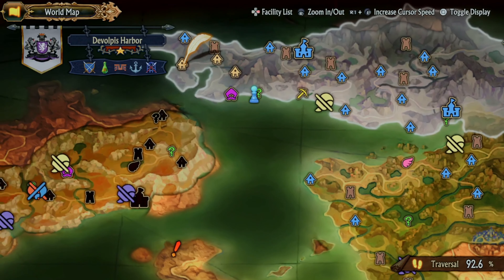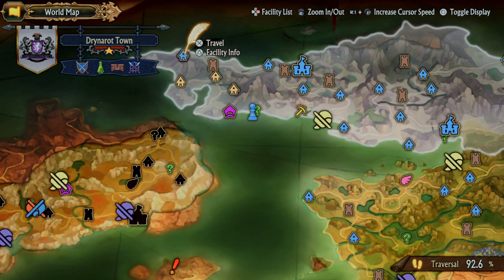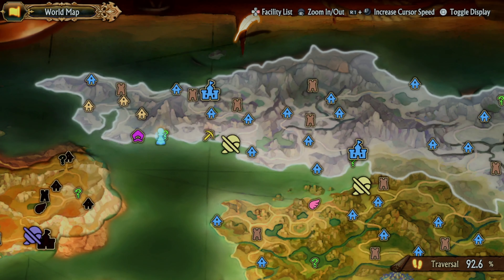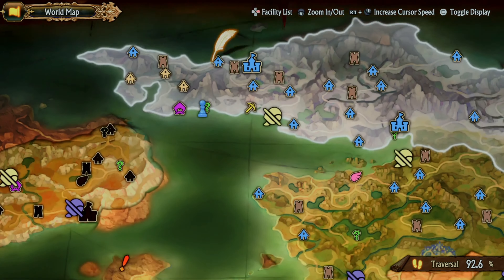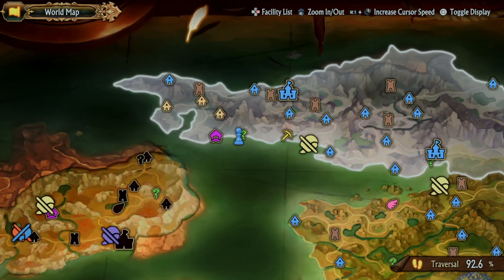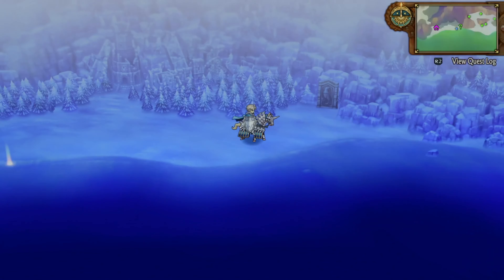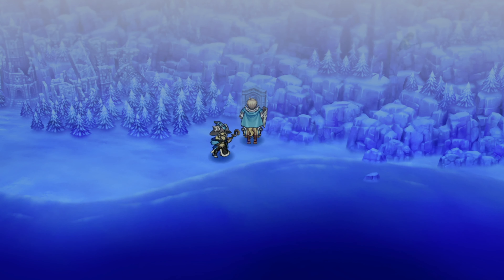The second statue is going to be the eagle statue, and that's going to be east of this black market dealer. You actually can't get to this side of the continent until the very last battle that takes place here, so just keep that in mind. You'll also find the quest in this area as well as a sparkling spot. The eagle's the next one in our list and it begins to glow.